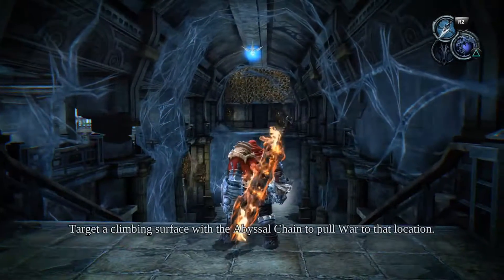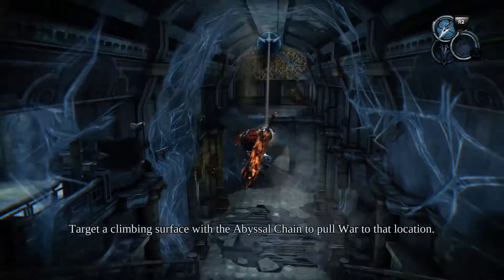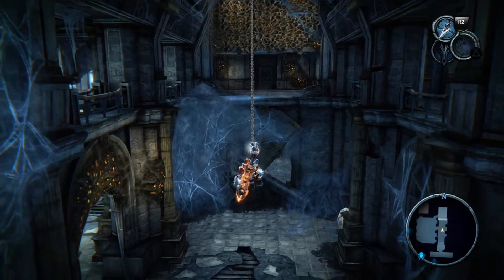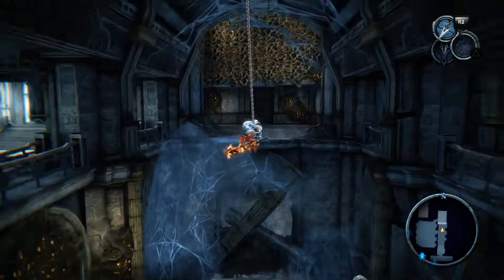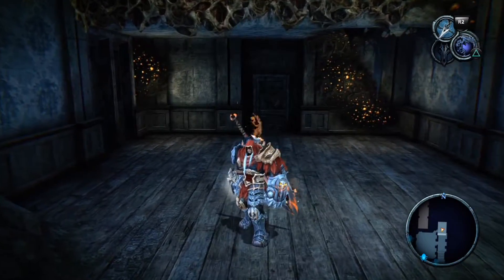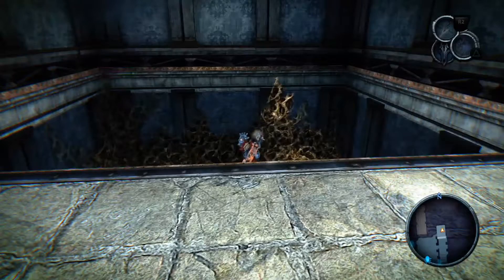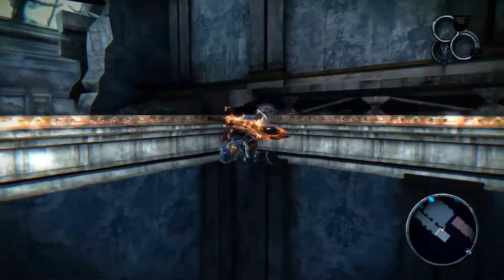I'm back to full health. Remember: if you want to swing further, hold R2 — not your directional button. If you hold your directional button this is what happens. Hold R2 — this is how you swing. Now you can climb on Demonic Glow with the Abyssal Chain. Make sure you hold R2 if you want to swing further instead of the directional button — I know it's the opposite.